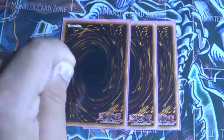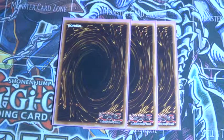This is supposed to be Light Pulsar. Light Pulsar's effect is that you can banish a Light and a Dark from your hand to special summon him. And if he's in your graveyard, you send a Light and a Dark from your hand to the graveyard to special summon him from the graveyard.